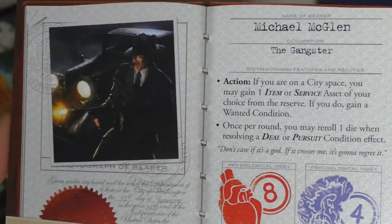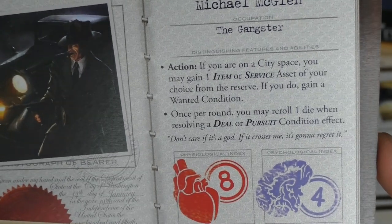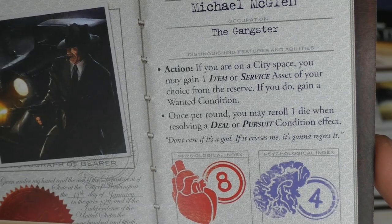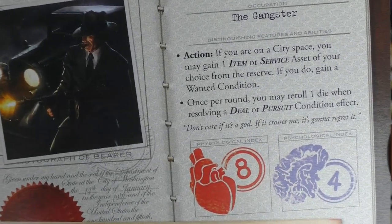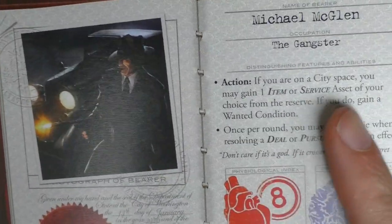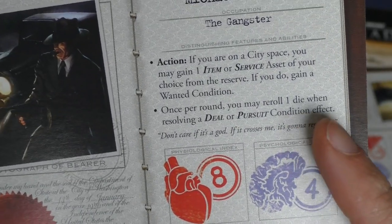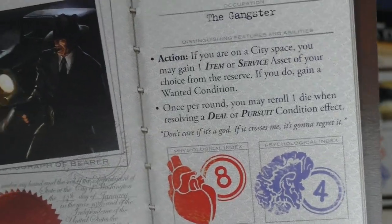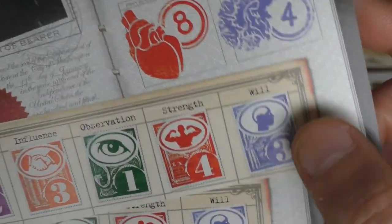Michael McGlenn — the old school gangster with the Tommy gun. If he is on a city space, he may take one item or servant asset of his choice from the reserve, but then he becomes wanted. Still pretty cool as a lifesaver if you need a specific item. Once per round he may reroll one die when resolving a deal or pursuit condition effect. Good fighting skill and good willpower.